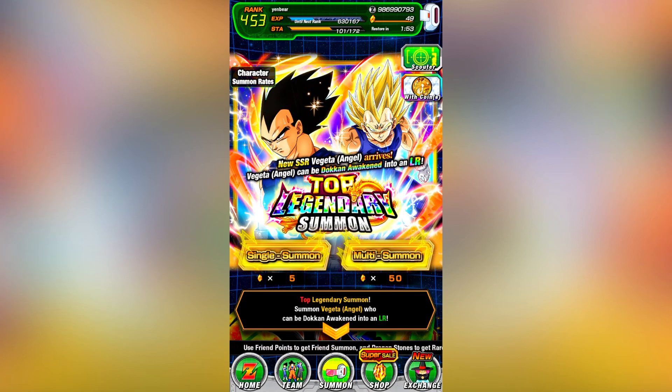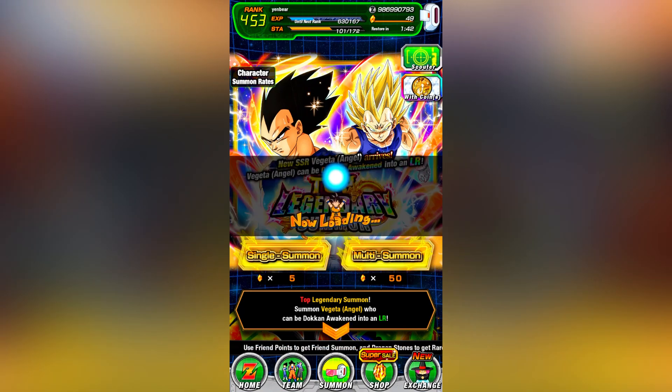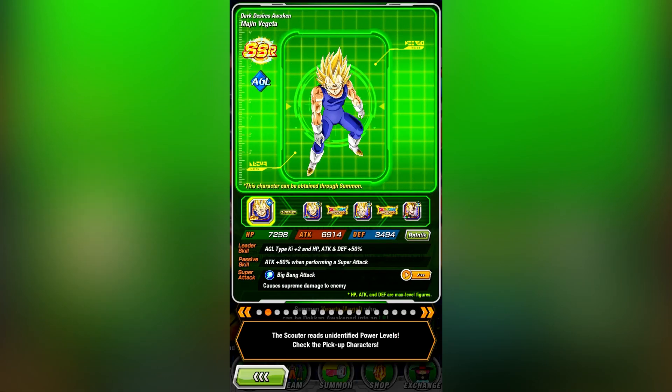The thing about these T.O.P. banners is that you do have a higher rate of pulling any LR, but that's because there are two featured ones. While I'd normally say that's alright, here it's actually not so great because one of the featured LRs has been around for so long. I like Majin Vegeta and I do use him sometimes, but I would be lying if I said he was really good. So if you're trying to hunt for an LR, I actually recommend just waiting for a double rate banner instead, when you have a higher chance of pulling the really good LRs instead of just a higher chance of these two Vegeta LRs.